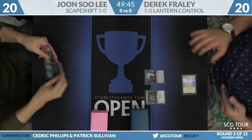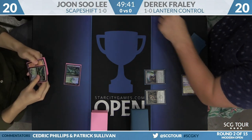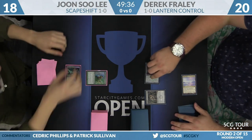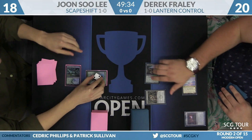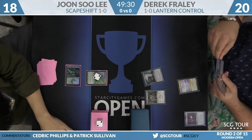A Glimmer Void, a Mox Opal, and a Codex Shredder is how Derek will start his game. For Jun, it's a Breeding Pool untapped, and I think we'll see a Search for Tomorrow suspended. So two counters on that, and away we go here in round number two from Louisville, Kentucky.